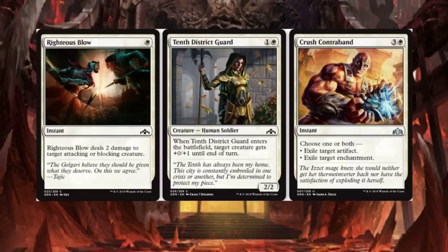Crush Contraband costs 4. Choose one or both: exile target artifact, or exile target enchantment. At least there are choices on there, and you can choose both. That's pretty neat.